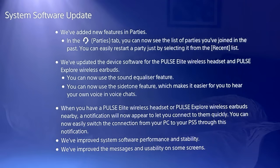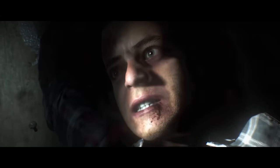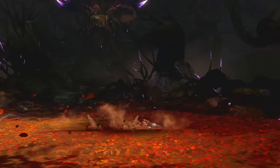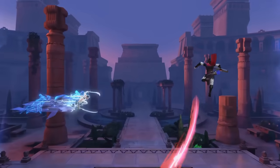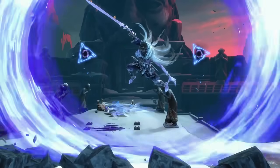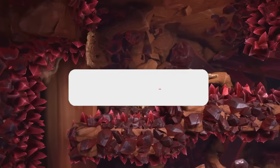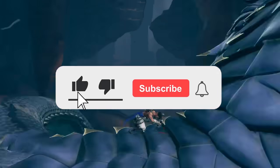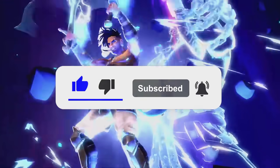That's gonna do it for me. PS5 system software got a new update with a lot of audio settings updated and party settings improved. Until Dawn is seemingly coming to PlayStation 5. And Prince of Persia: The Lost Crown — if you have yet to check it out, the $50 price tag may push you away, but keep it on your wishlist and pick it up at $20-$30. It's a game you don't want to miss. Sound off with your thoughts in the comments below. Thanks for watching and goodbye.